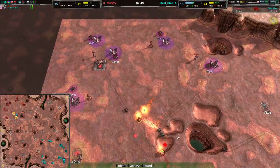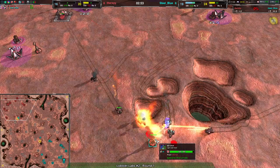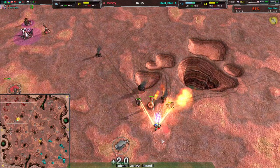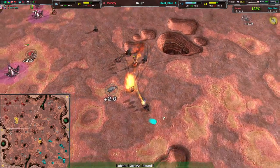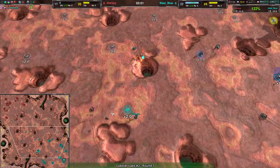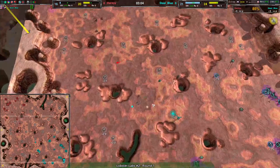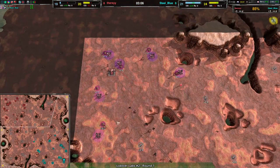Threats are coming into Steel Blue's base, so they don't obviously want to pull back their Kodachis — but they are able to get some Masons in the process, so it still works out. The second Kodachi does go down, but at the cost of one Mason. That's a pretty fair trade honestly — broke the contain and got rid of one of the greedy Masons.